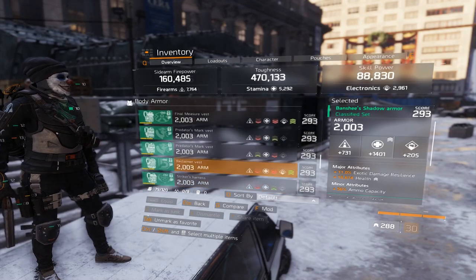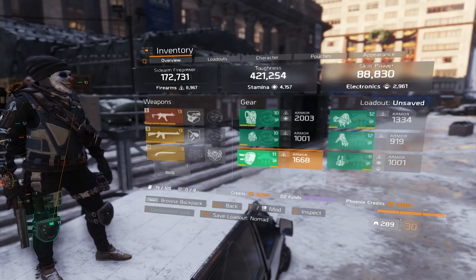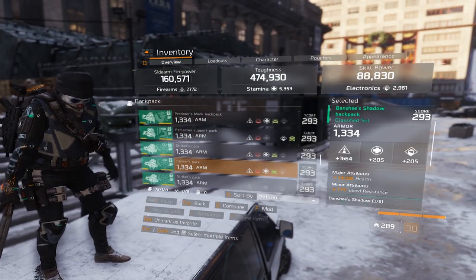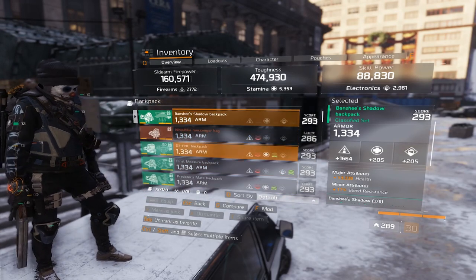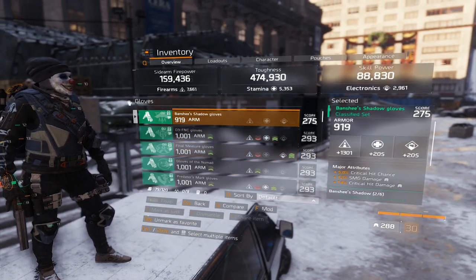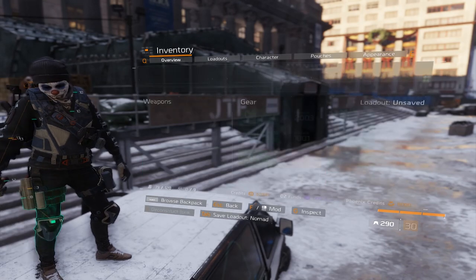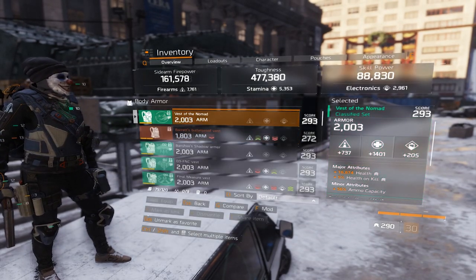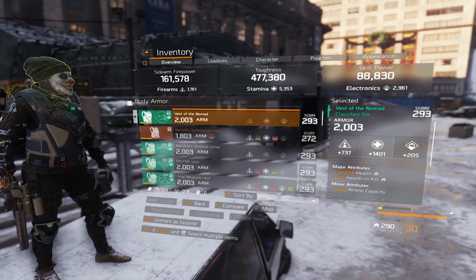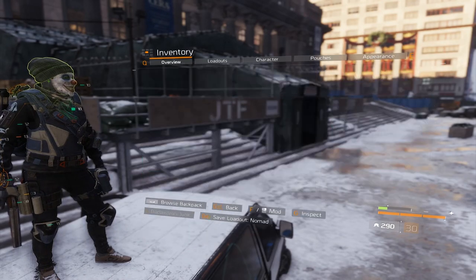It's my Nomad loadout as well, so let's just switch to it really quick. On the chest piece I have Stamina, Health, Health on Kill, Ammo Capacity, and mods: Crit Mods.